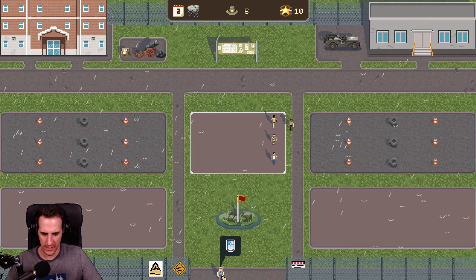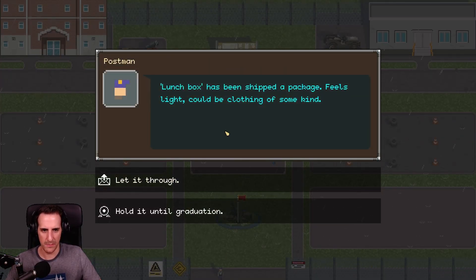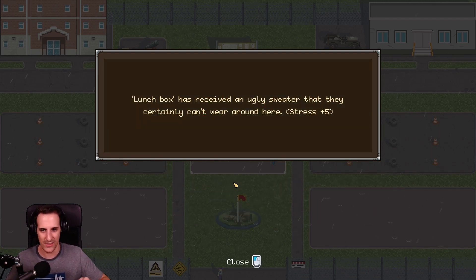What is this guy doing here at the door? Lunchbox has been shipped a package. Feels light. Could be clothing of some kind. Now I have the options to either let it through or hold it until he graduates. It feels light and could be clothing, could also be other stuff. Let's let it through for now. He did get an ugly sweater that they certainly can't wear around here. And he got stressed because of the ugly sweater his grandma gave him.